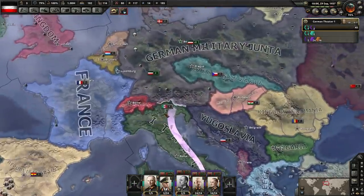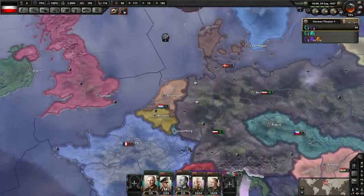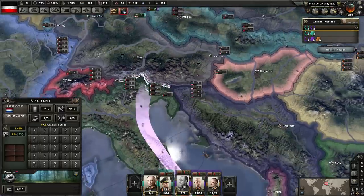The requirements to form the EU are all the German cores, all the Italian cores, all the French cores, Luxembourg, Netherlands, and Belgium. I selected the Netherlands and said Belgium. You also need this core too - this is very important.